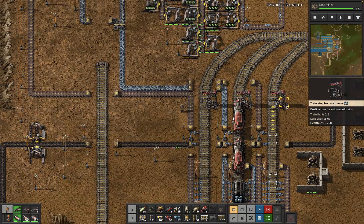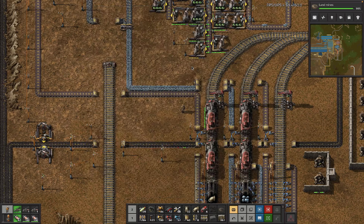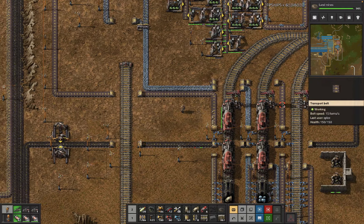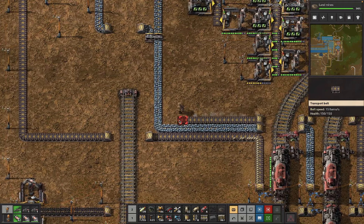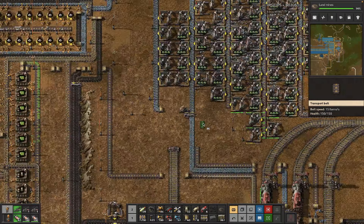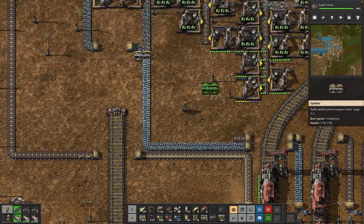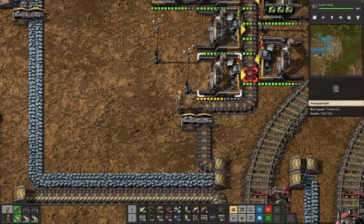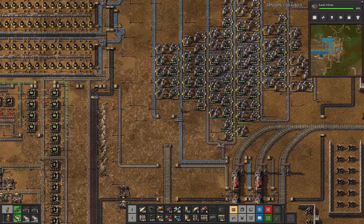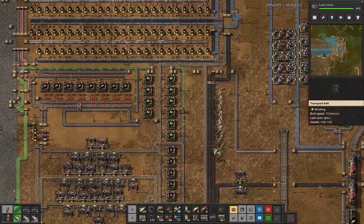This should be a copy of this train station, with a train limit of two each. I think we just add more trains. We're putting iron on this belt. We could even do the same trick here — we could just put a splitter here. Is it time to fully reorganize this iron mining? Maybe. Are we going to? No.